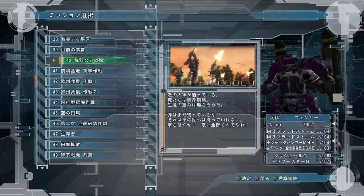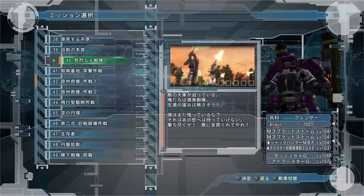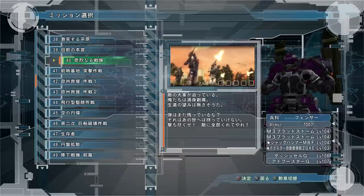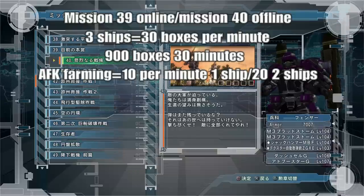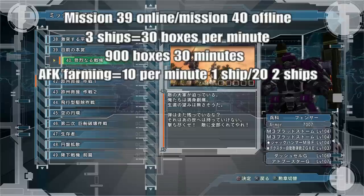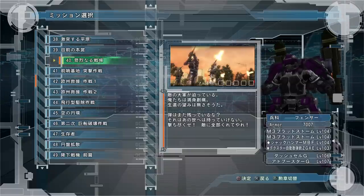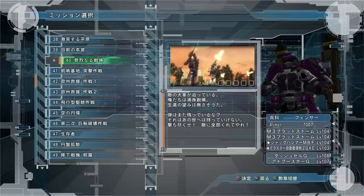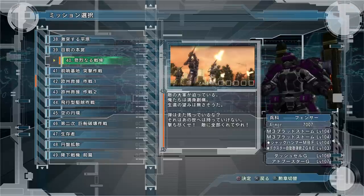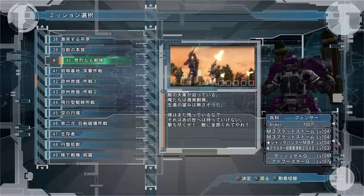The mission I recommend — and I've tested so many missions and all the drop ship spawn rates — is mission 40 offline, or 39 online. It's the best because you can do AFK or group farming on it. There are three different ships, and with three people you can get 30 boxes per minute, which is 900 boxes in 30 minutes — the best you'll probably get on a campaign mission, not DLC. The ships drop 15 ants each, every 23 seconds, which is by far the fastest drop rate I found testing all ships across all levels.